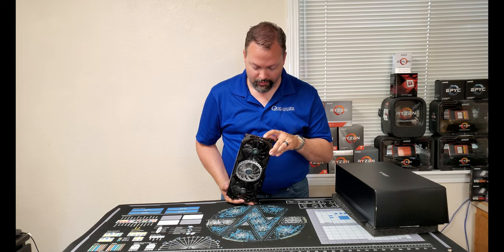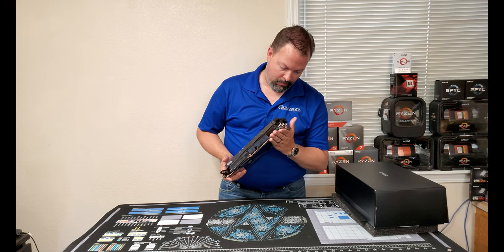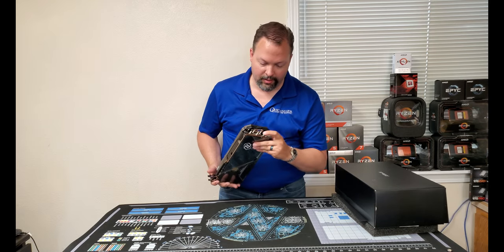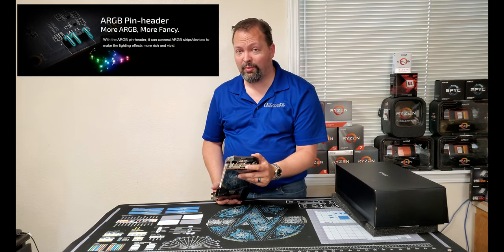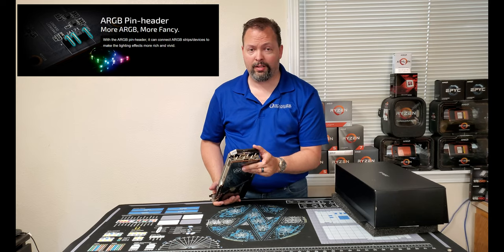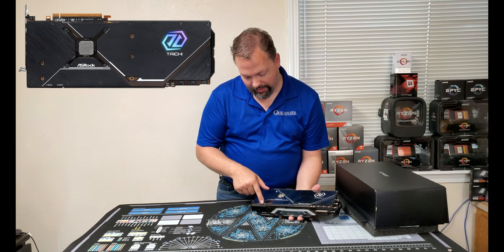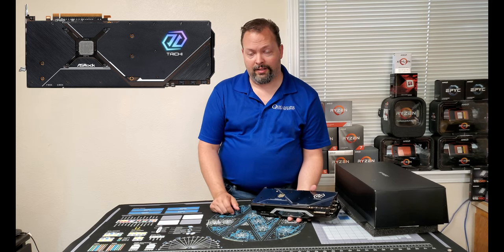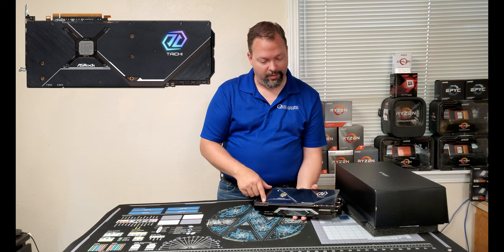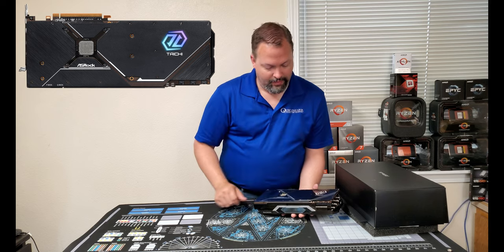On the back there's a three-prong pinout — I believe that's for an Elmore analog controller, and I actually have the pins for it. We've also got a BIOS switch because this is dual BIOS, just like the 5700 XT was. By default it's set to P BIOS — Performance BIOS — or you can switch to Q BIOS, which is the Quiet BIOS. There's also an LED switch over here, which is default set to on.